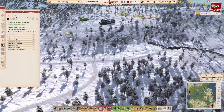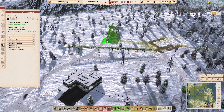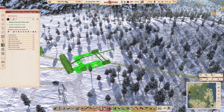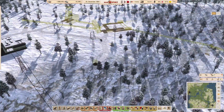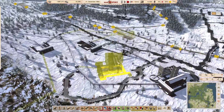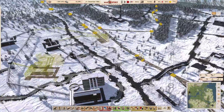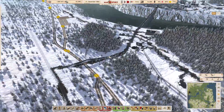We might be able to use the workers up here to get things going once we've got the power up. We've got that job there - I think we need to make a start on the coal mine and get that built. If we can get this connected up by next year, that would be the priority.